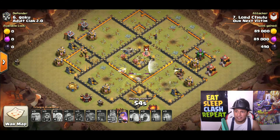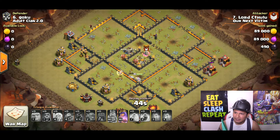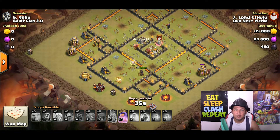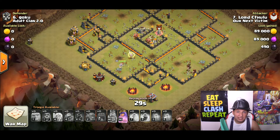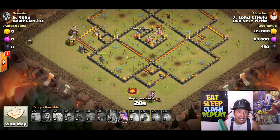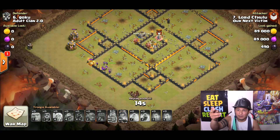At this point, everything's pretty much gone besides an air sweeper and an archer tower. There was a spring trap right there, so it was a pretty close round. Now he's just going to clean up. Notice that wizard out there — having one or two wizards placed right after your hog placement is going to save you around 30 to 40 seconds alone.